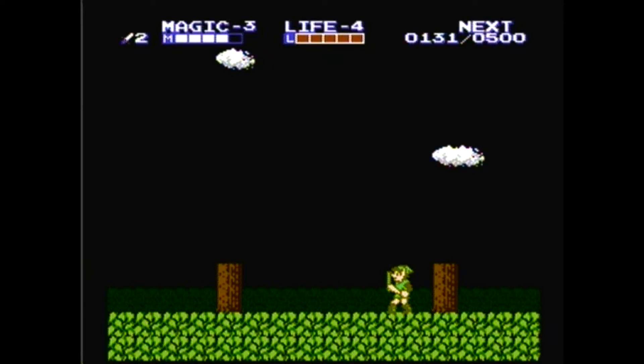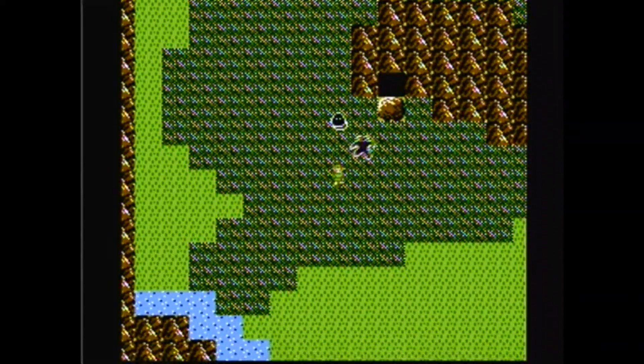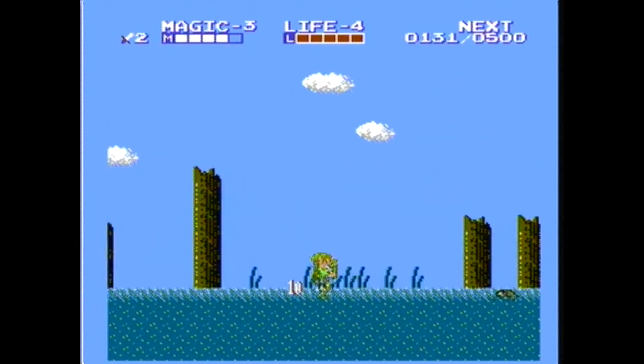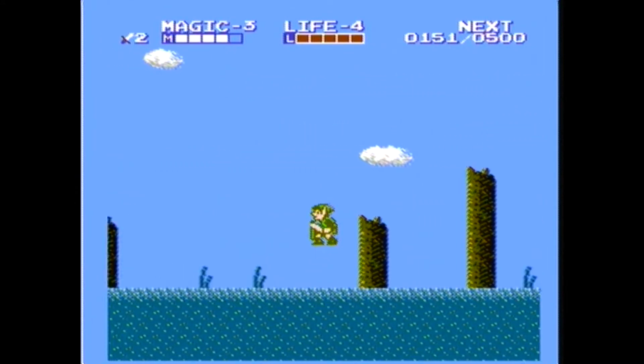Hello everyone, this is Tailspin109 and welcome back to Let's Play Zelda 2: The Adventure of Link. In the last video, we went through the Northwest Quadrant of Hyrule and were able to take care of everything there. So now we're in the Southwest Quadrant, which we'll have quite a bit to take care of and can get a fair bit more difficult for sure.